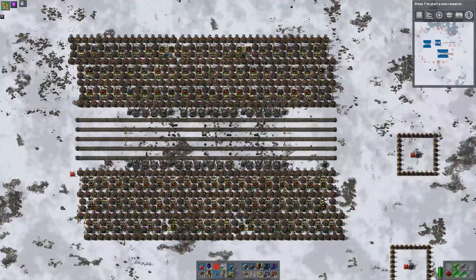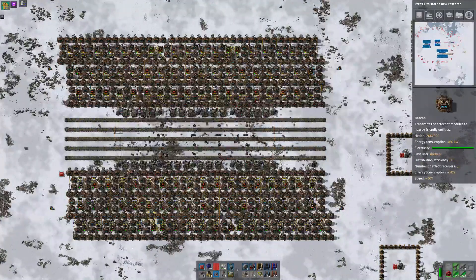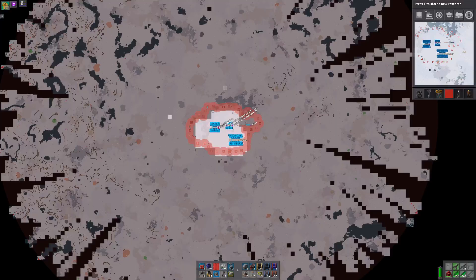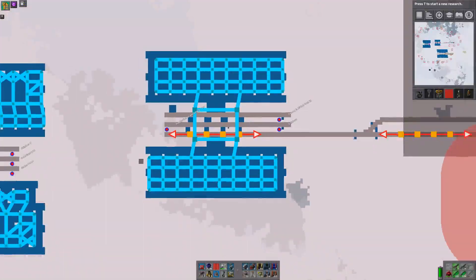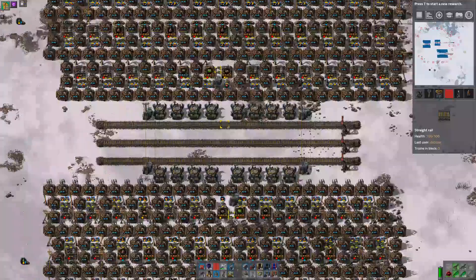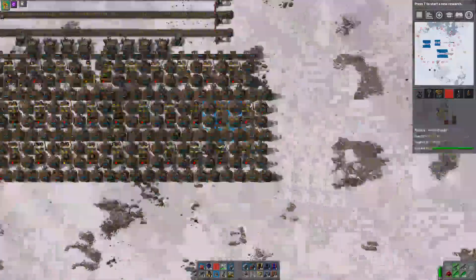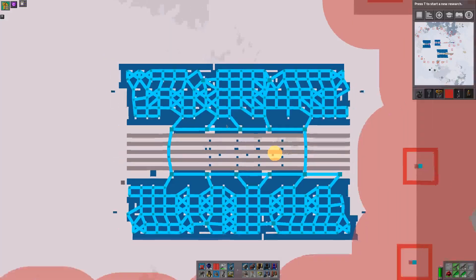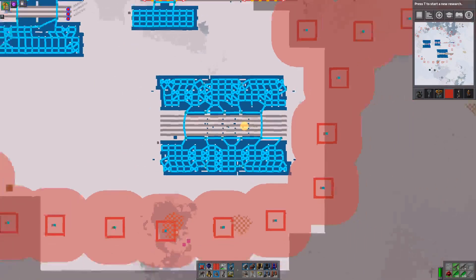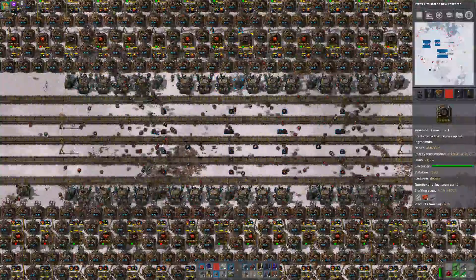Hello and welcome back. Here we are at the Stone Furnace build. Let's go to map mode for a second. This is our Potions build — you can see the scale of it. This is the Electric Engines build, you can see the scale of that. And this is our build here for the Furnaces.